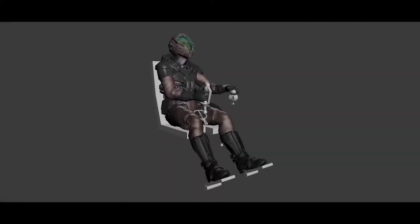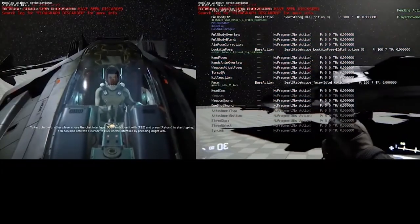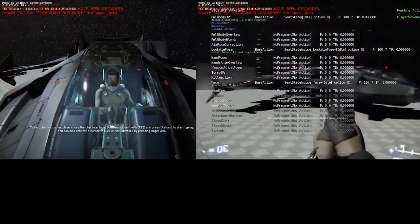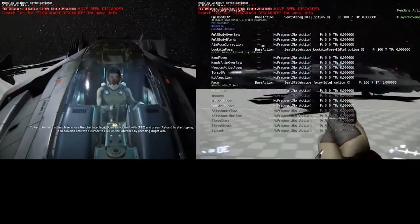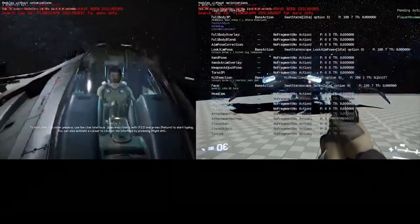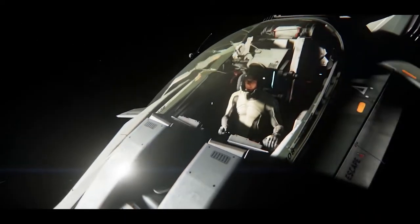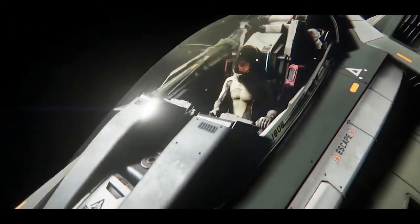Hit force reactions. Knowing where you're getting hit from right now is pretty much impossible, so some sort of indication is essential. Hit force reactions will help us with this, but I can see it possibly doing more harm than good. As of right now in 2.6.3, getting hit jolts your character around really badly, which can be pretty off-putting if you're trying to engage a different target while taking hits from behind. Adding in your player model jolting around in whatever direction you are being hit from could make this even worse.